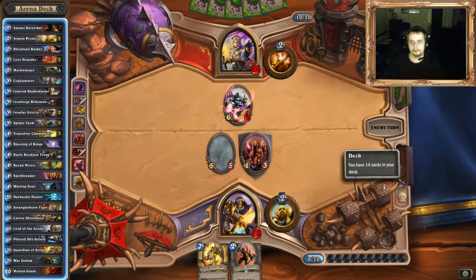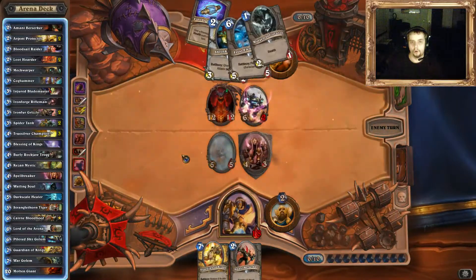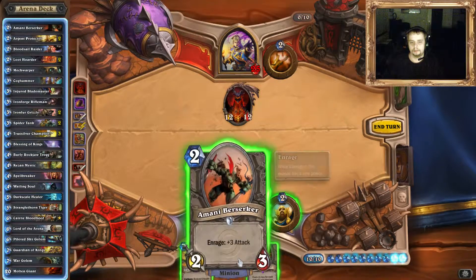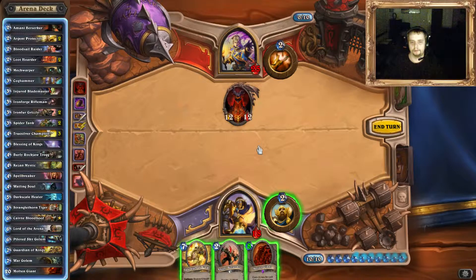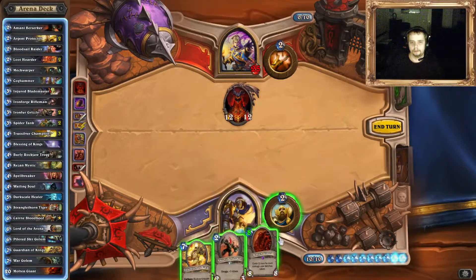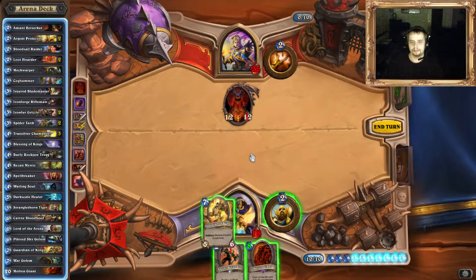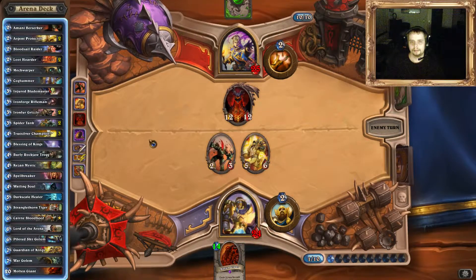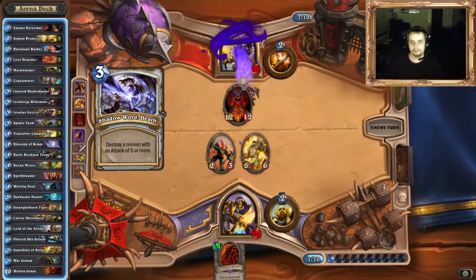Our opponent has a little card advantage against us. Oh damn it! What the hell. Let's think. This and this is not enough, but he cannot kill me next round. I could heal — he made 12 damage, with the heal I'm at 24. That's not enough. We have a big problem. I'd like to use the heal here instead of the giant. I can't.